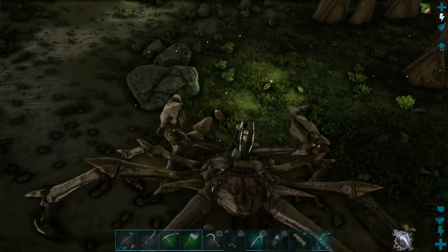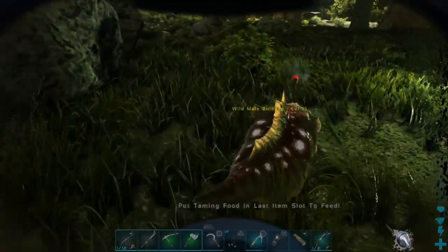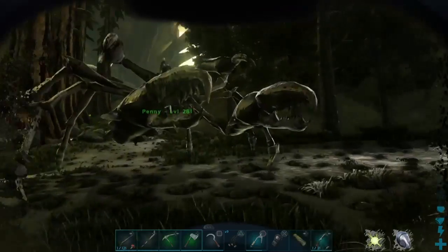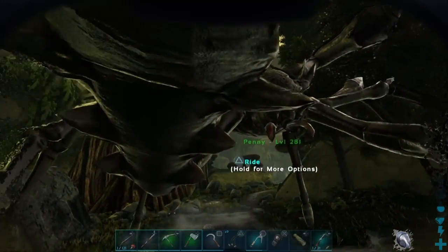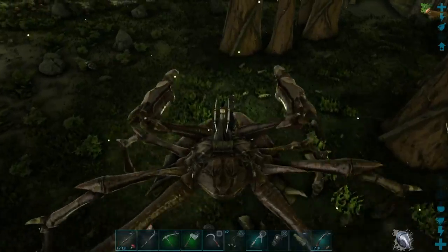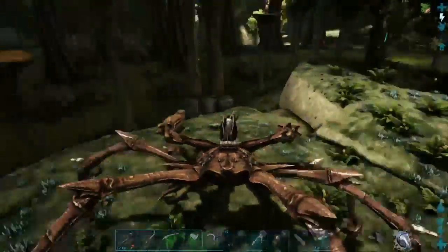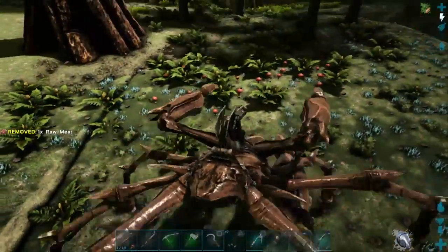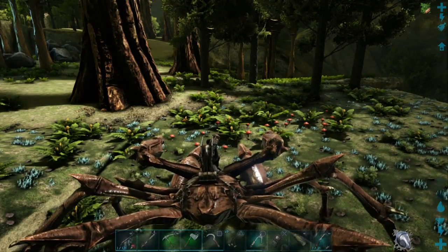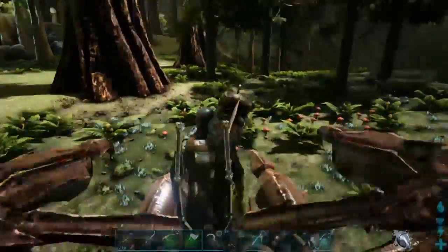What level are you guys? I pushed triangle — level 15, level 55. Maximum difficulty in my ass. I'm gonna need to pick some mushrooms too. Don't they like mushrooms, or is it plant species Z food? I don't know, doesn't matter.